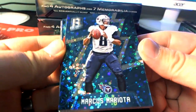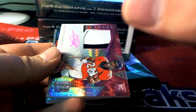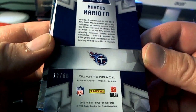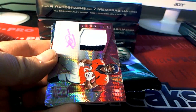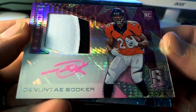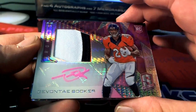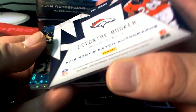First one up here is Marcus Mariota. Look at this — Mariota Blue. That is a 12 of 60 right there. Tennessee Titans — that's Ron D. Next we get a nice three-color Devontae Booker rookie for the Denver Broncos. Denver — that's Tom L. coming out to you.